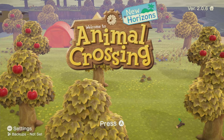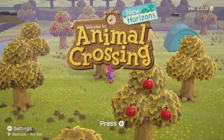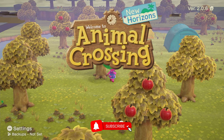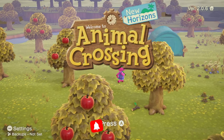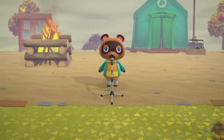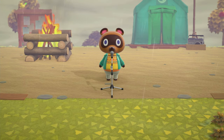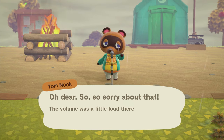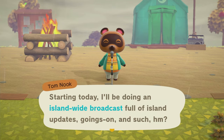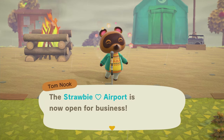Hey guys, it's M Beans and welcome to my channel, or welcome back. We are on my new island called Strawberry, which will be a strawberry shortcake themed island. I accidentally started in the fall season and I think it is so ugly, but here we are and it's raining. I really love the beginning of the game where Tom Nook is making all of the announcements in the plaza — it's just so cute and sweet. I wish Isabel or Tom did this, but of course they take away anything that's cute in the game.